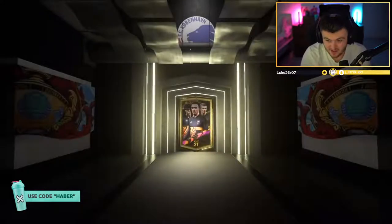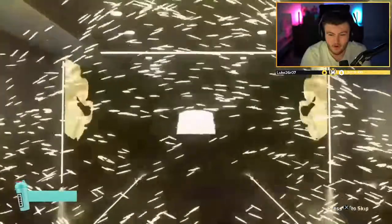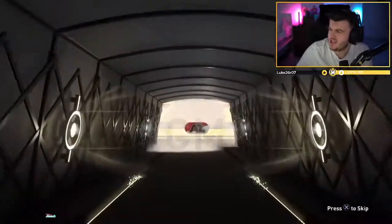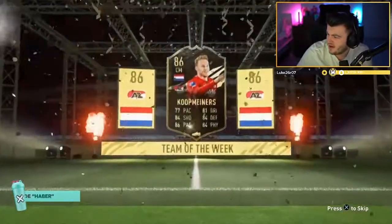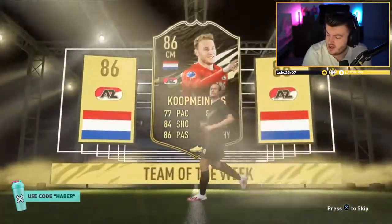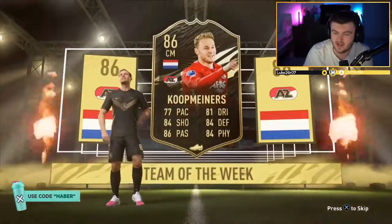Surely with that record we're going to get something good. That is an Inform - Dutch, Coopminers again. In this week's Team of the Week, I guess it's Kevin De Bruyne or Lautaro Martinez at the top, and then Muller - and Bedkhorst as a Dutch striker. The rest are not amazing.